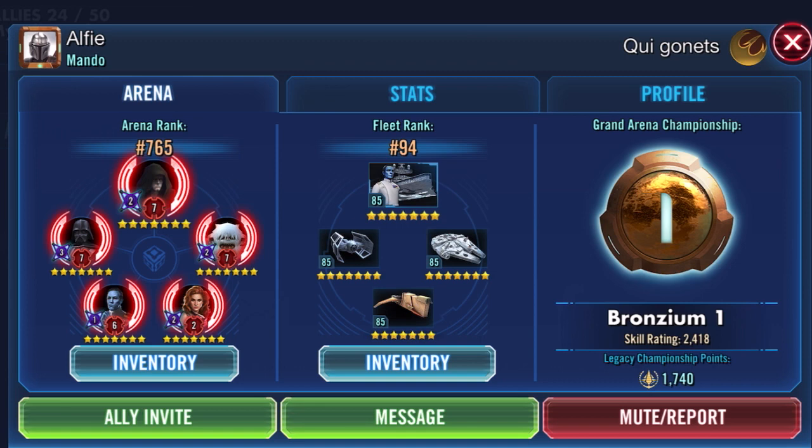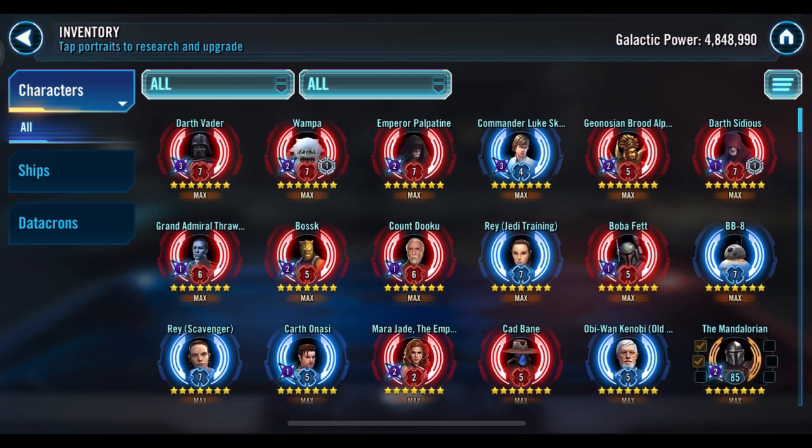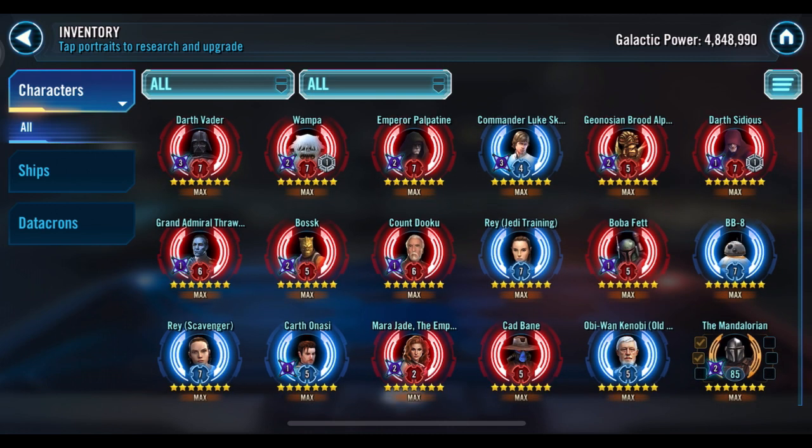Let's see what's going on in inventory. Wow, you're at almost 5 million GP — I wasn't expecting you to be that high. Speaking of the Wampa omicron though, there it is — good choice, it's a very good choice.